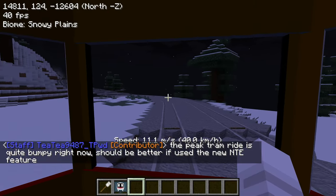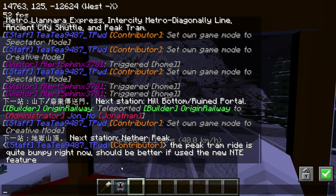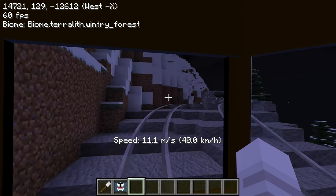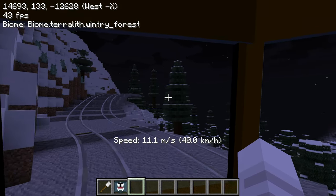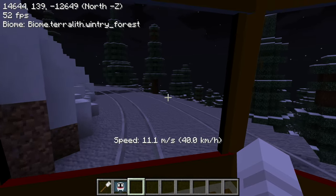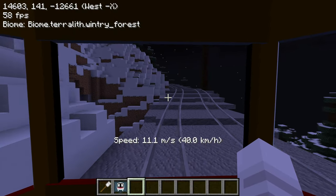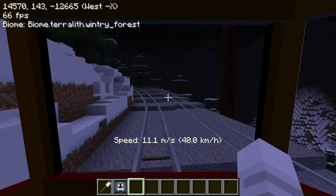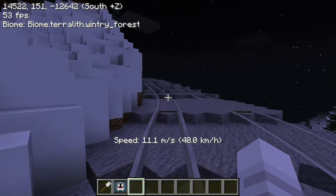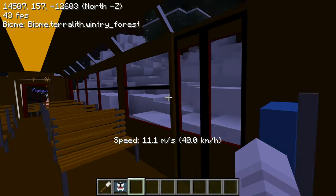The displays are huge - that's still funny to me. The peak tram ride is quite bumpy; it should be better if you use the new NTE feature. What that is, is that it will smooth out some of these curves because you can choose how the rail will slope instead of just always being flat at the nodes. That would be a really great improvement. I am also working on the new back end of the mod which will integrate the NTE functionality.